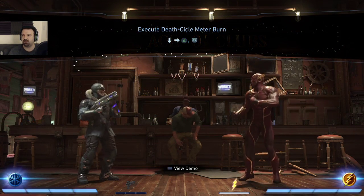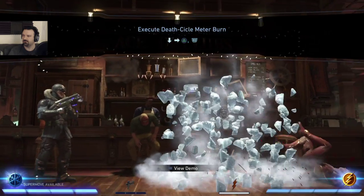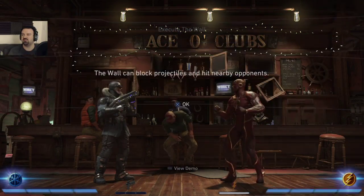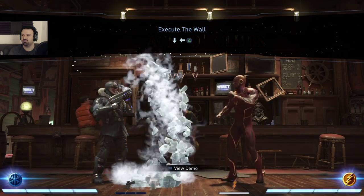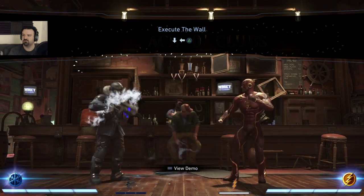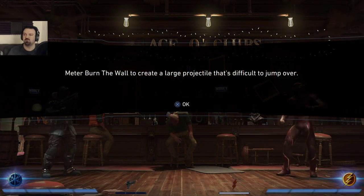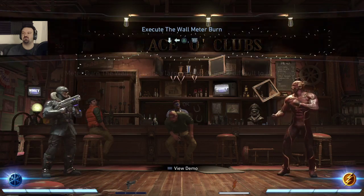Death Sickle meter burn drops a huge block of ice on one of four locations. Use it to limit the opponent's movement and block projectiles. The wall can also block projectiles and hit nearby opponents. Meter burn the wall to create a large projectile that's difficult to jump over. It's huge.